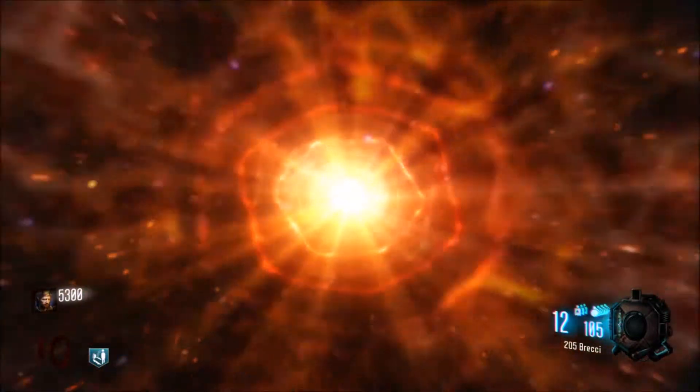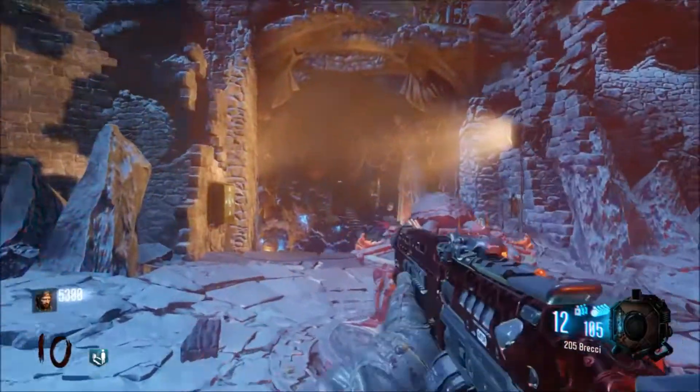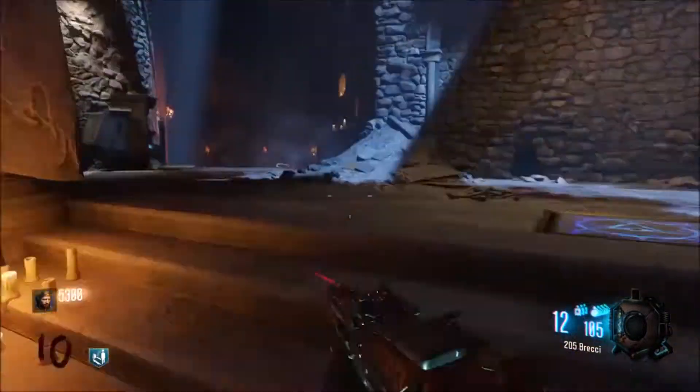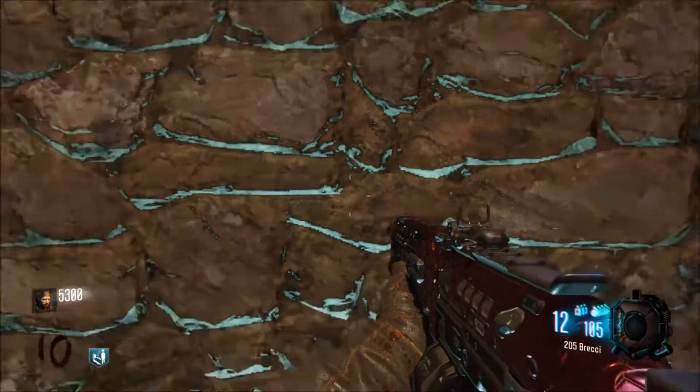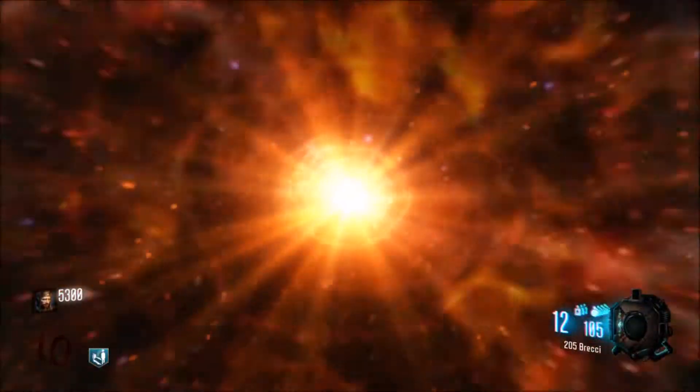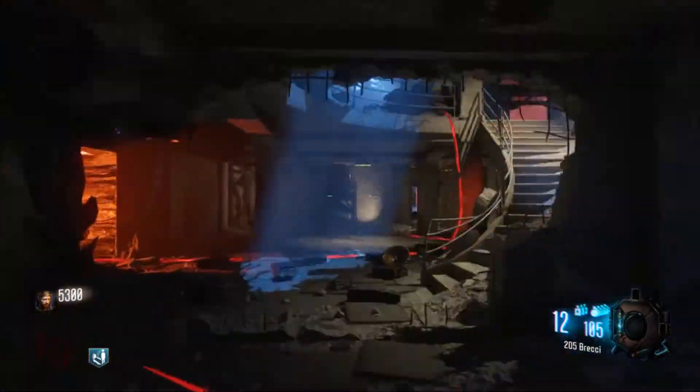Next, go back to Der Eisendrach. Right on this wall right here, there's going to be faint words — pick those up. Don't worry, you'll hear the little scratch sound; that means you're picking them up. Make sure you're only hitting square once.